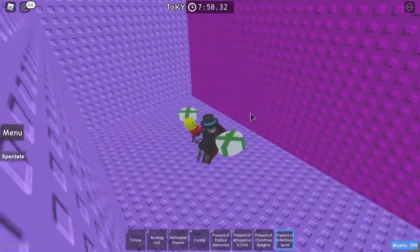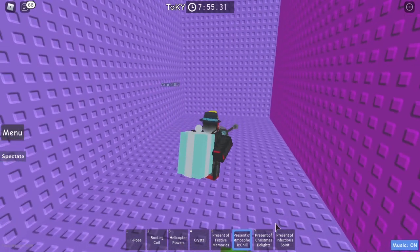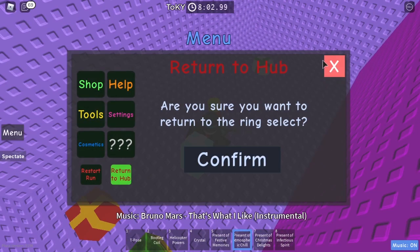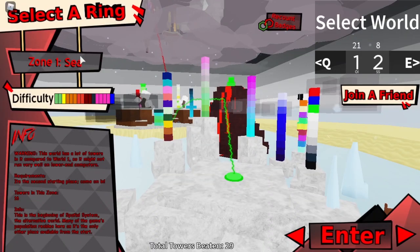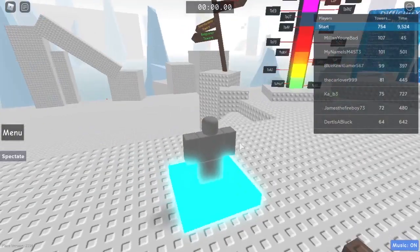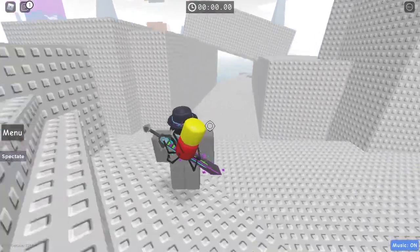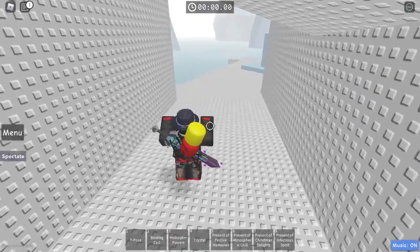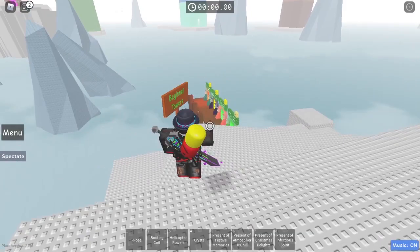And if you want the last present — the blue and white present — then you have to go to zone one. Return to hub, and once you are in the lobby, come over here, press two, go to zone one, and press enter. Once you are in zone one, come towards the ring one sign, but go past it — do not touch it, otherwise that will take you back to ring one. Then go all the way over here to the beginner towers.